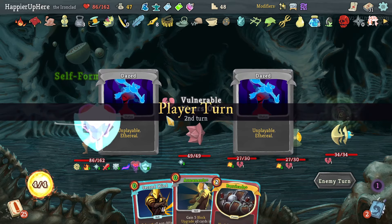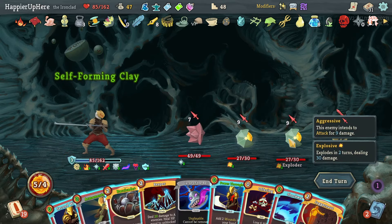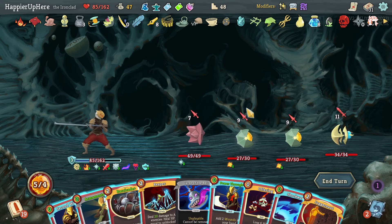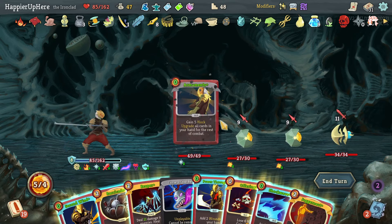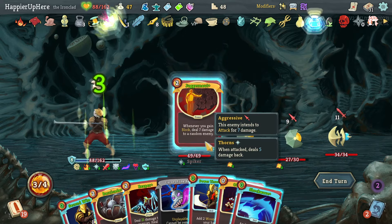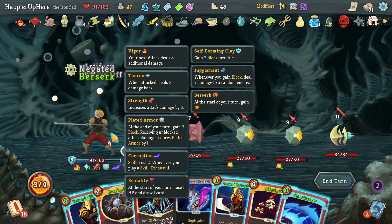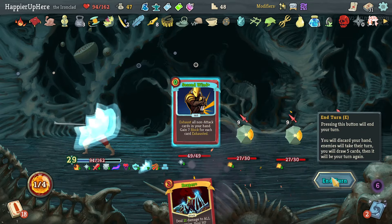That might be a little too much — I also have double damage soon. Reaper will kill these two but I'll accept the damage. Let's do Juggernaut to deal a little damage on the side, plus Berserk, then Barricade and Second Wind — not to lose too much HP.